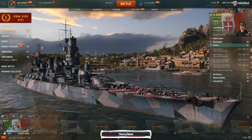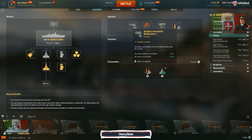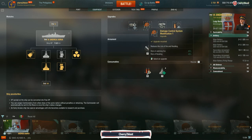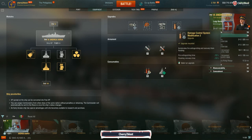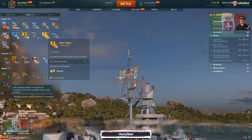Equipment wise — pretty basic for a battleship. First, Auxiliary Armaments Mod 1 to keep the AA — what there is of it — surviving as long as possible. Second, Damage Control System, which reduces your chance of being on fire and chance of flooding. Aiming System Mod 1 for the extra accuracy — you do get slightly more range on the secondaries but don't bother. And finally Damage Control System Mod 2, which reduces your burn time again. With the skill and the module you're looking at a 30% reduction.